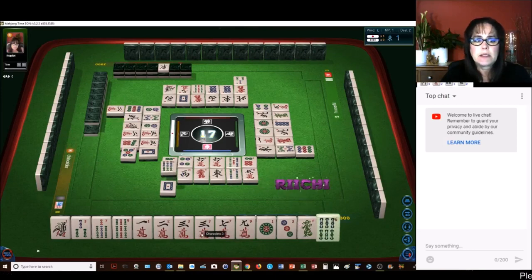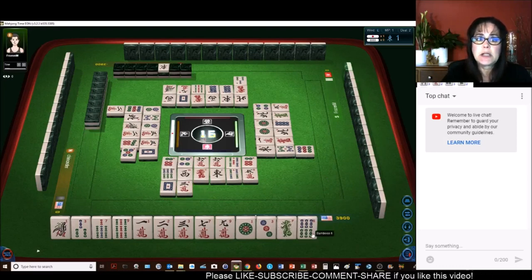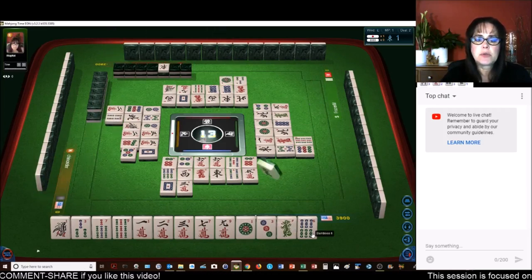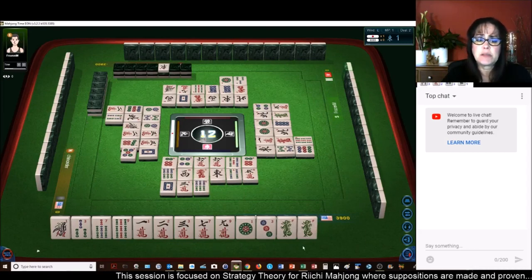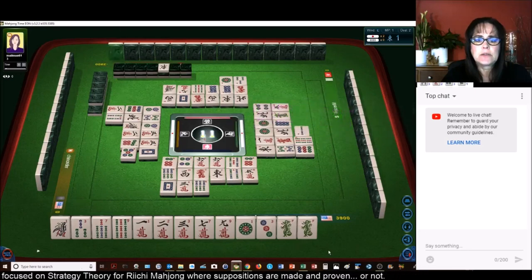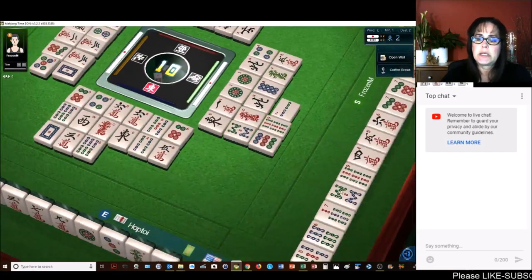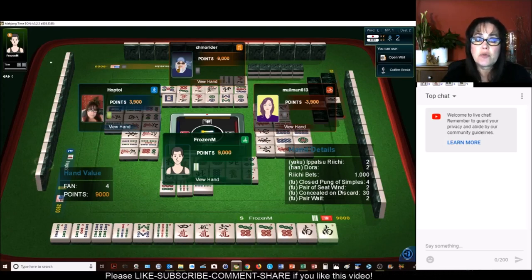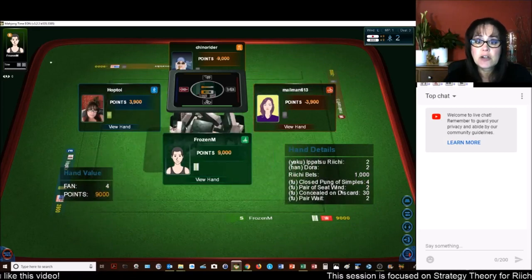We're not ready to win. I don't know why reachy came up — we are far from reachy at the moment. Now we have another reachy player. Roan — Ippatsu, reachy, and Dora. That means they reachy'd and won before their next pick. If you reachy and win before your next pick, you get an extra han for that — that's called Ippatsu.